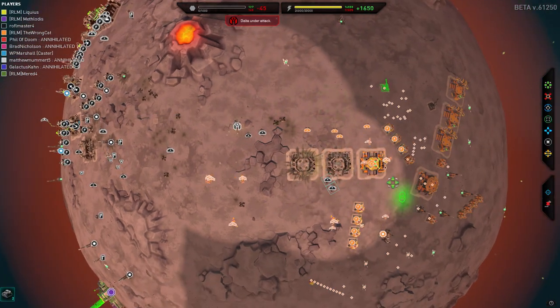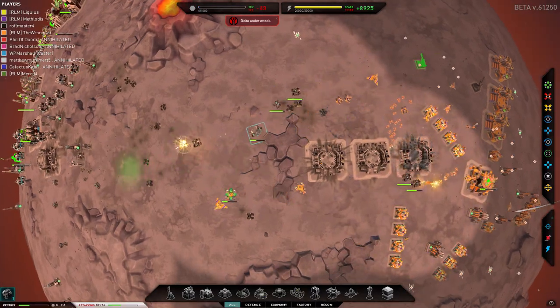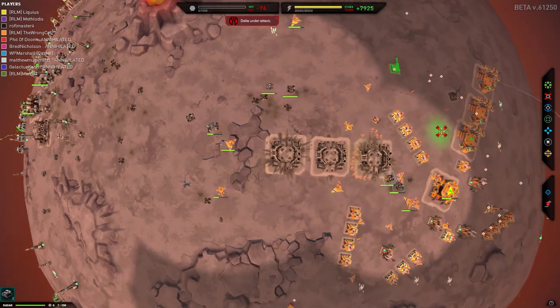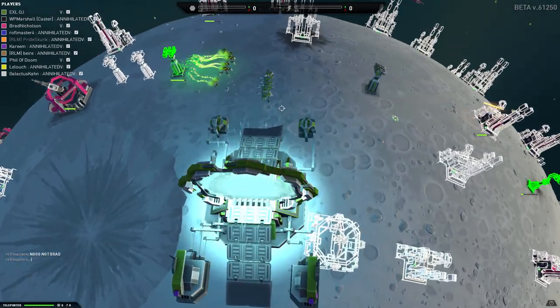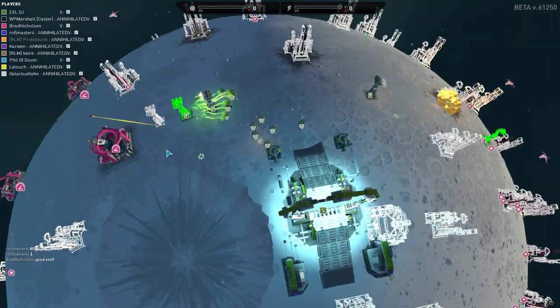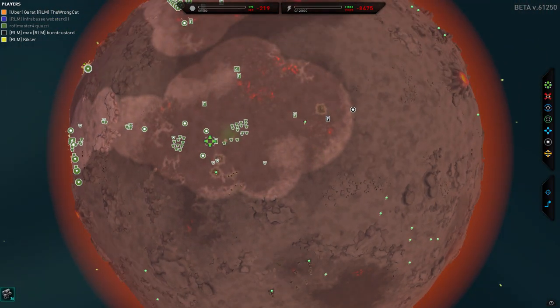Vanguards and infernals are great because they destroy structures, giant globs of units, and commanders like butter on a boiler. Whereas a ghillie might be useful for dropping off at a distant area and then slowly picking away at your opponent's base, destroying high-value targets like advanced energy plants or maybe even nuclear missile silos that people are just leaving out in the middle of nowhere.